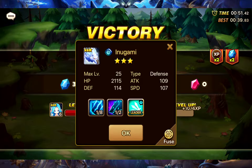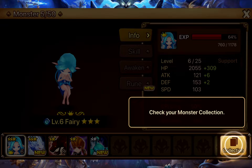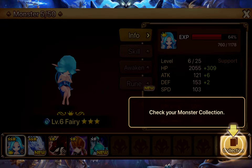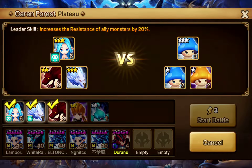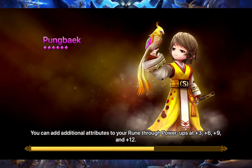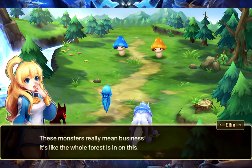I got a free-star Inugami - by farmable I mean if you go to drop info you can see there's an Inugami there, and that is actually quite rare for me to get. I'm going to use that instead of my Wind Vagabond because I don't like the Wind Vagabond - he's kind of a useless unit.